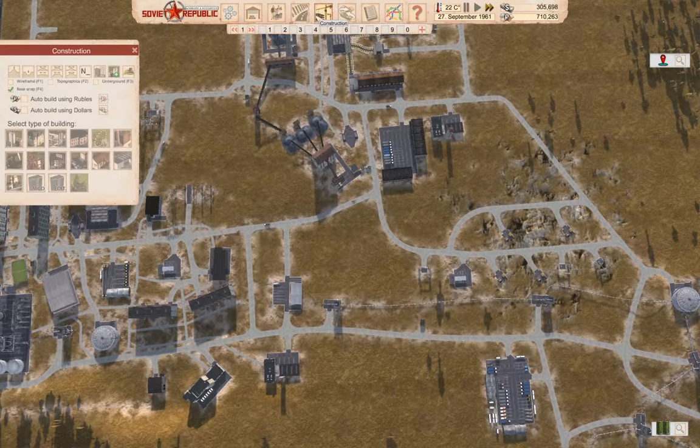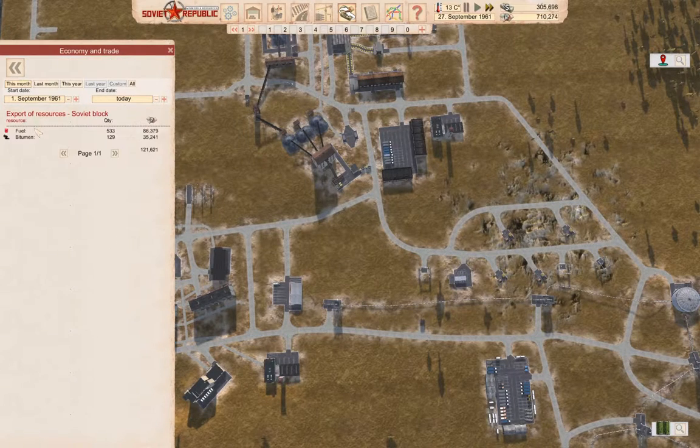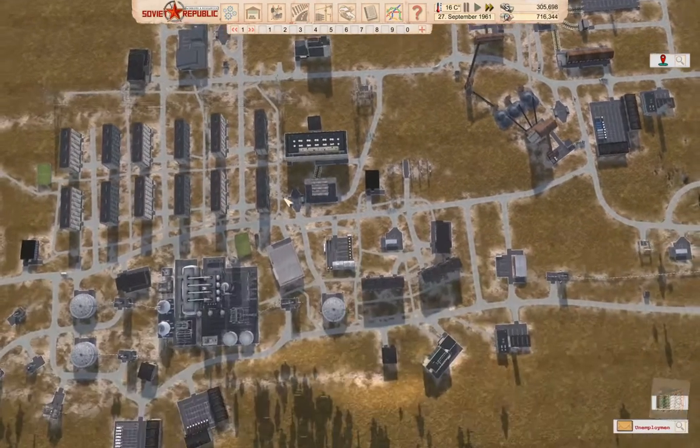Let's check in on the money situation. Note that we're exporting stuff — we're exporting fuel for a fair penny and bitumen for less. We have unemployment being too high, so we obviously need to do something.